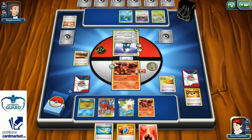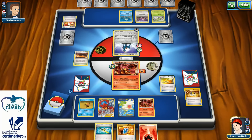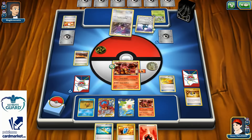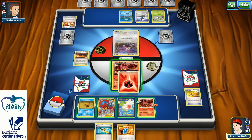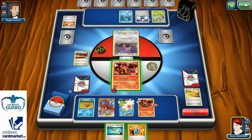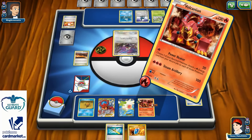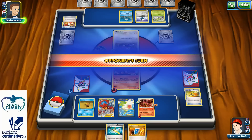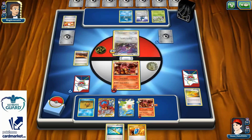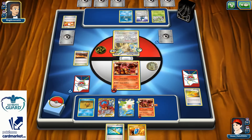One Escape Rope. I know he will not put that Rattata in the active spot, but at least I can get rid of Cobalion and deal some damage to Remoraid. Oh, he actually decided to promote Rattata here — that's great but I'm short on energy. Super Rod not now, next turn. One Power Heater just for 20. Wish I had 10 more damage to knock out that Rattata — that would be amazing. He can have that Raticate which also has Free Retreat — that's very, very dangerous.